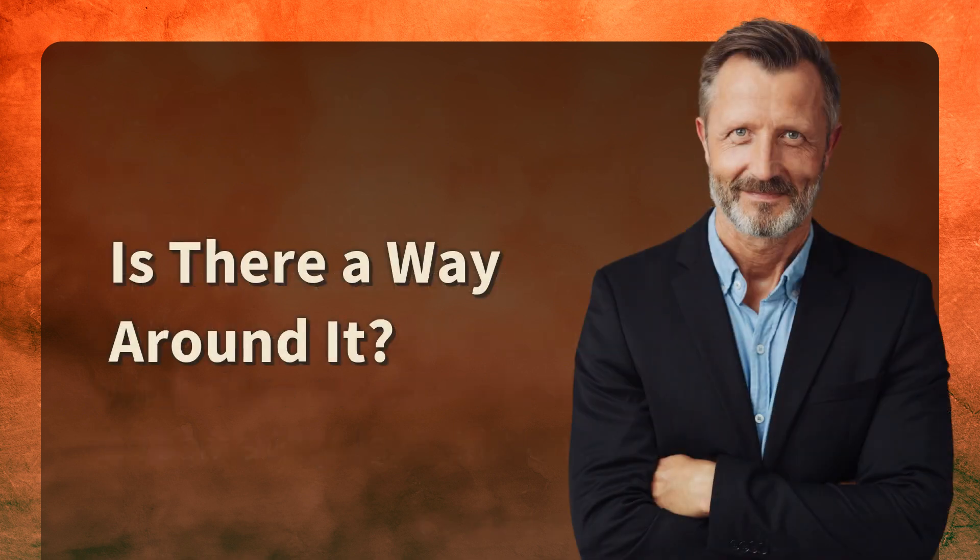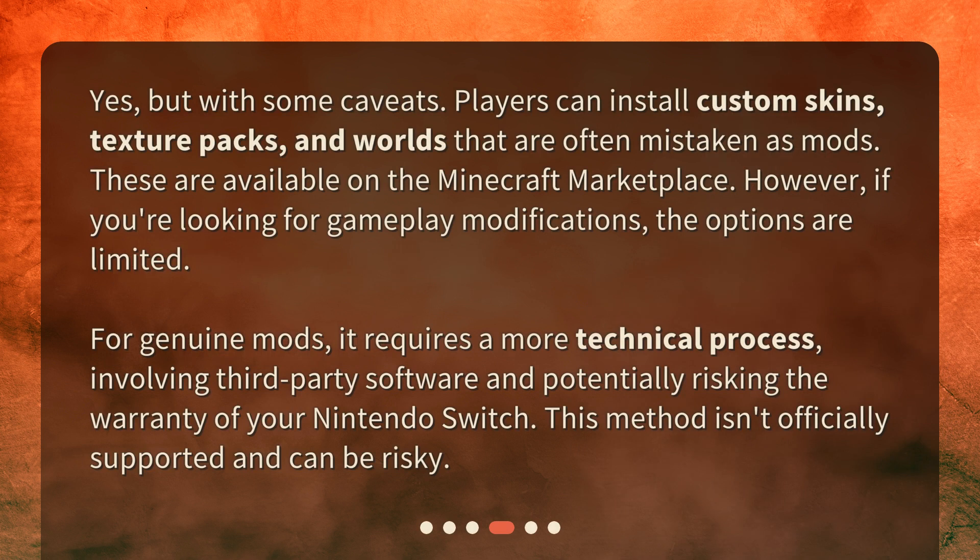Is there a way around it? Yes, but with some caveats. Players can install custom skins, texture packs, and worlds that are often mistaken as mods. These are available on the Minecraft Marketplace. However, if you're looking for gameplay modifications, the options are limited. For genuine mods, it requires a more technical process involving third-party software and potentially risking the warranty of your Nintendo Switch. This method isn't officially supported and can be risky.